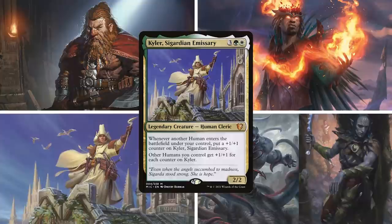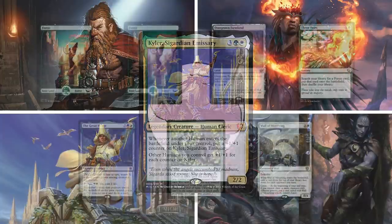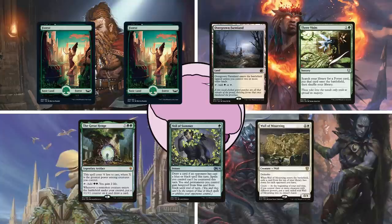Last is Matt on Kyler, Sigardian Emissary. This is a human tribal deck, focused around putting +1/+1 counters on Kyler to power up the rest of his creatures. He starts the game with two Forests, Overgrown Farmland, Three Visits, The Great Henge, Bale of Summer, and Wall of Mourning.